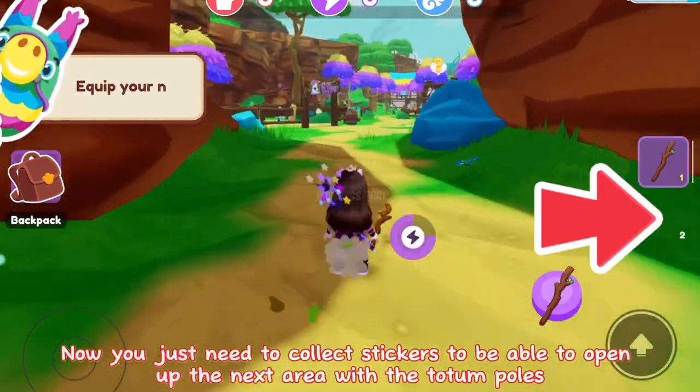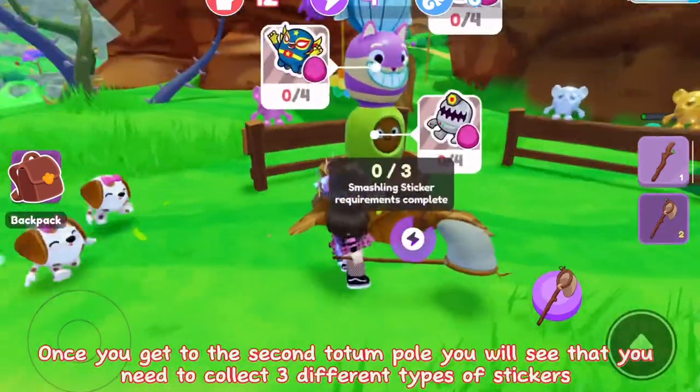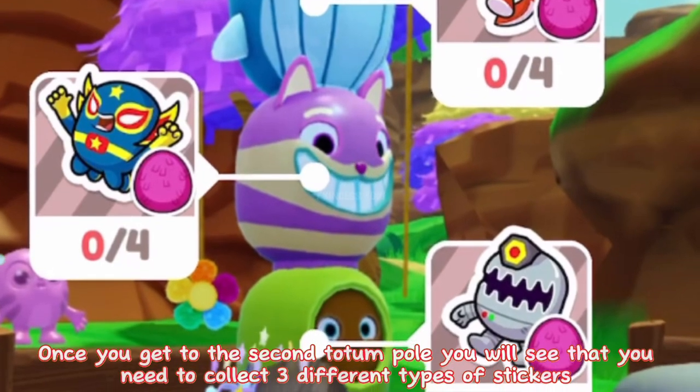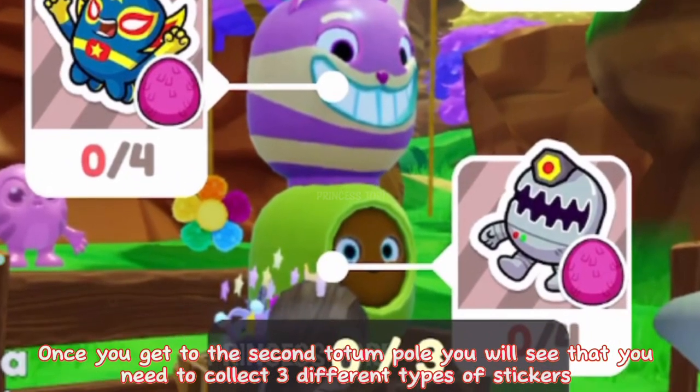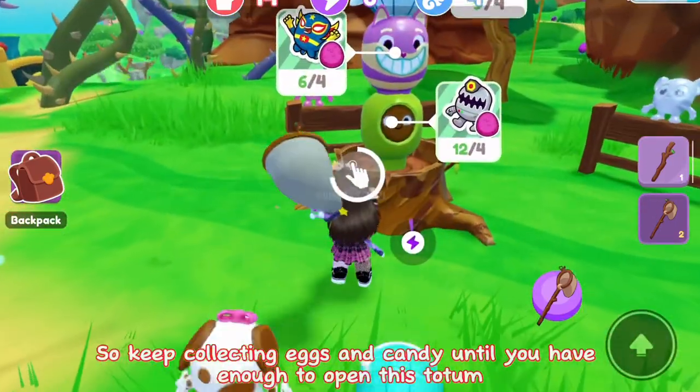Now you just need to collect stickers to be able to open up the next area with the totem poles. Once you get to the second totem pole, you will see that you need to collect 3 different types of stickers. So keep collecting eggs and candy until you have enough to open this totem.